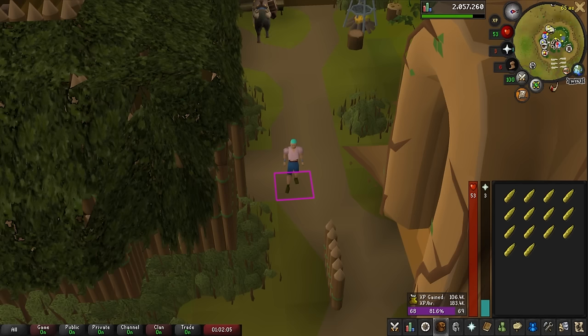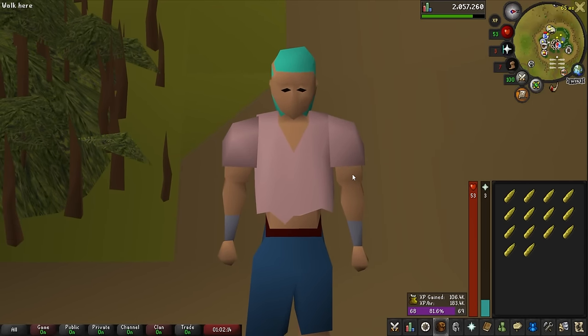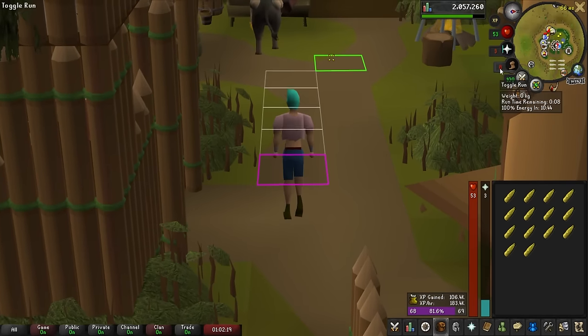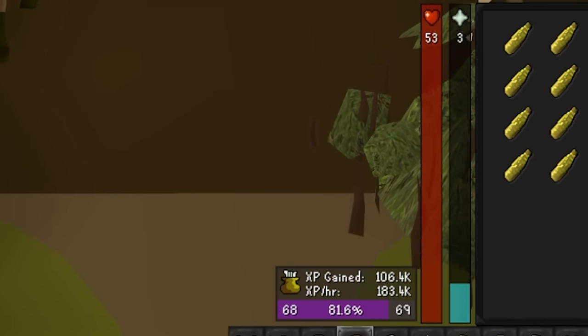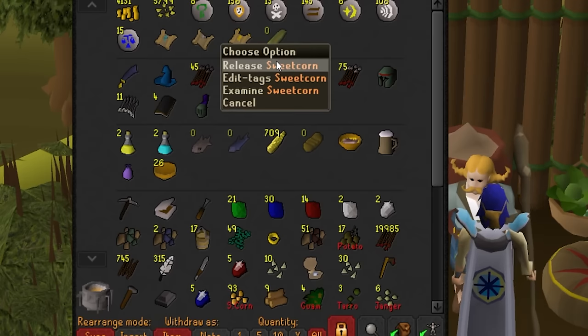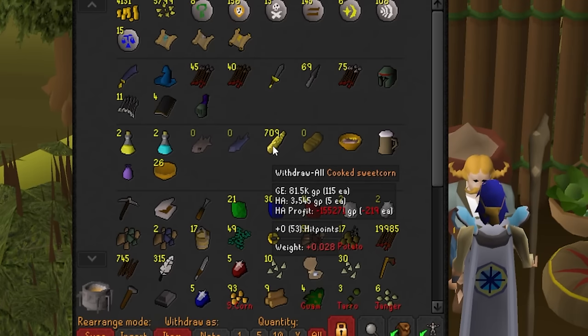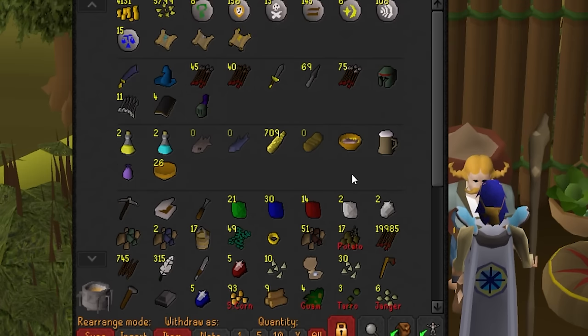I wanted to test out a full efficient hour of cooking these corn. I picked up all the corn, took them to the bank, then went over to the oven to the side and started drop-cooking all of them instead of banking in between. I ended up getting like 180k cooking XP an hour, which is pretty amazing honestly. We got a little over 700 sweet corn so we can go back to the mossy giants with a lot of food.